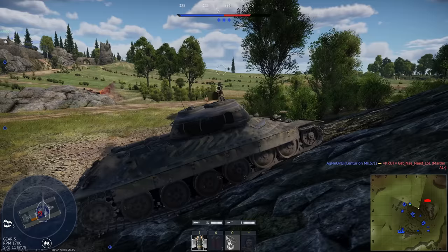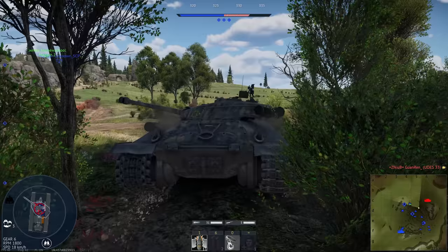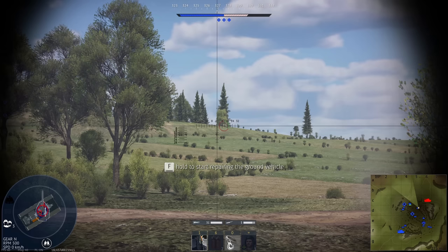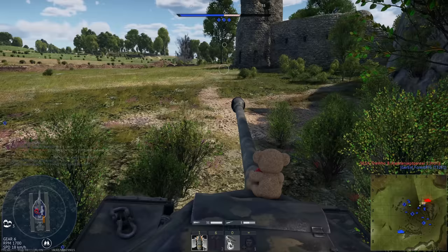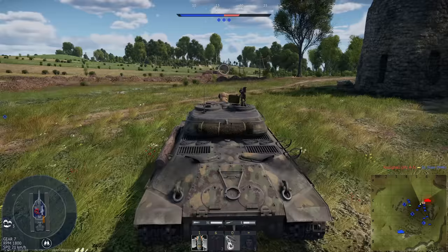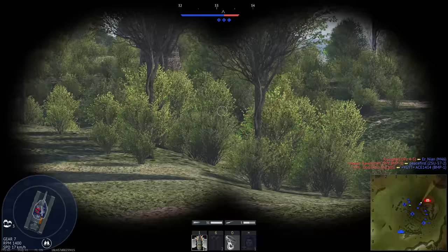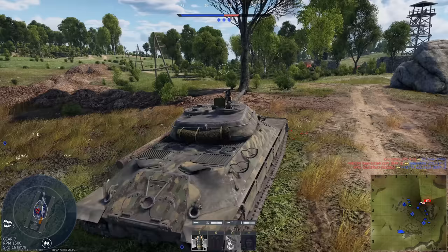Thank you very much for watching this video. I still think that the IS-6 is a good premium grinder, although there are better options available. While its gun performance certainly isn't as good as when it was first introduced, its armour performance certainly is. Apart from facing enemies with APDS and HEAT-FS, against conventional APC-BC rounds it's still an absolute god when it comes to armour performance. While I wouldn't say it's still in the meta — mainly due to its low fire rate — I'd still say it's worth picking up, especially on sale. Personally I'd say the T-34-100 or putting your talisman on the T-44-100 is a better pick, but the IS-6 is still a nice grinder and you can still have a lot of fun with it.